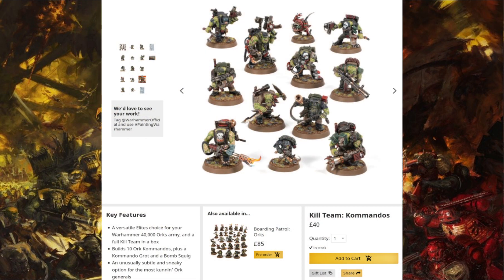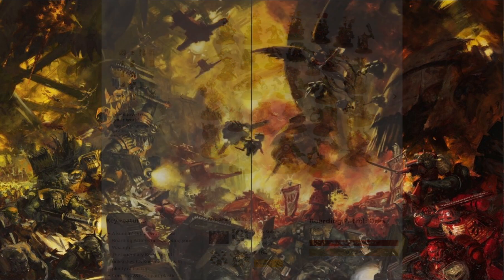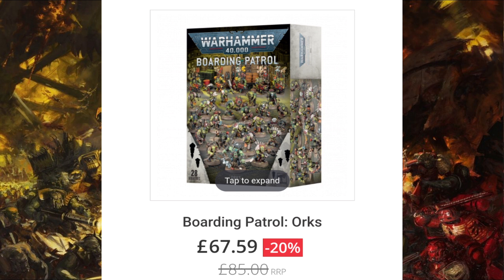Now these Commandos are the Kill Team Commandos, so you'll be getting a little Distraction Grot and a little Bomb Squig in there as well. So all in all, that comes to £140. Games Workshop will be asking you for £85, so straight away your saving is £55. However, third party discounts are a thing if you can find somewhere that has it in stock. These boarding patrols are being pretty low-key at the moment for third-party retailers, which is slightly annoying. But you might be able to get 20% off.